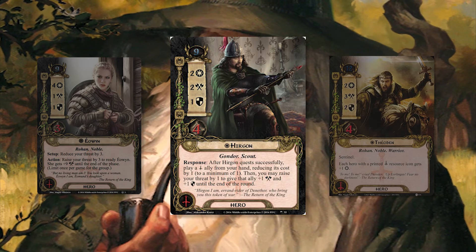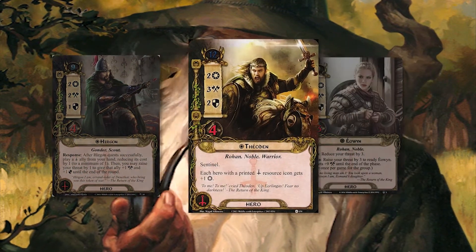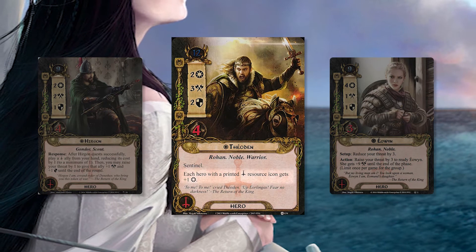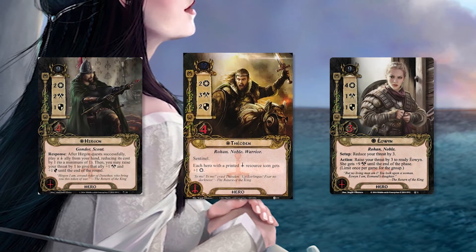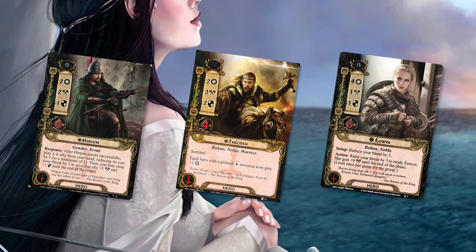Although this deck does center around Hirgon, the other probably equally important hero is Tactics Theoden, and Tactics Theoden is what makes this deck viable as both solo and multiplayer. If you don't know what Theoden does, his ability says that every hero with a printed tactics icon gets plus one willpower. So combined, our three heroes — Eowyn, Theoden, and Hirgon — will be questing for 11 willpower on turn one.